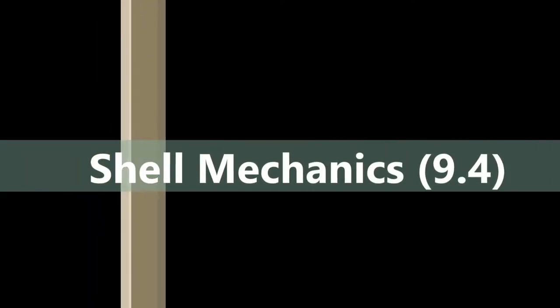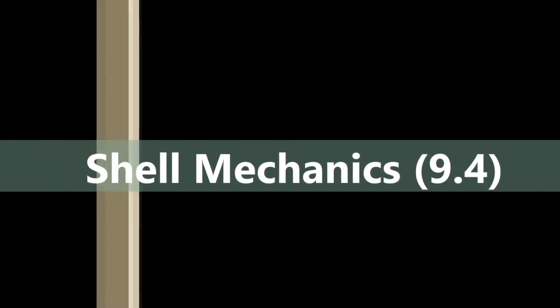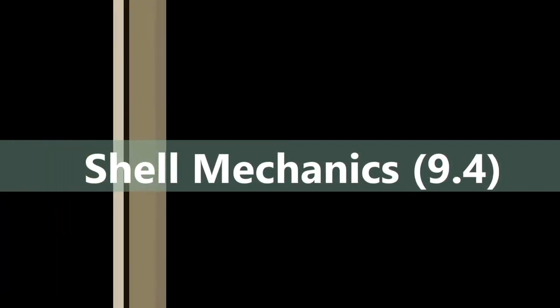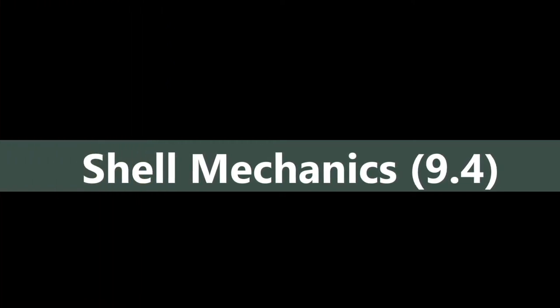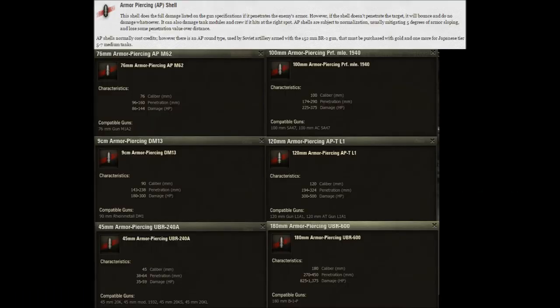Hello and welcome to my guide to shell mechanics. This is just a quick newbie guide. A few disclaimers: all of this stuff is on the WoT wiki, and this is current up to patch 9.4. With some shells I'm not showing weak spots — this is not a weak spot guide. AP shells, or armor piercing shells, are the standard type of shell in World of Tanks. They have average penetration, and when they penetrate they will do full damage. When they fail to penetrate they will bounce or ricochet and do no damage.